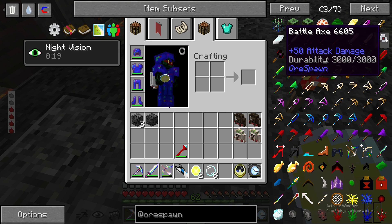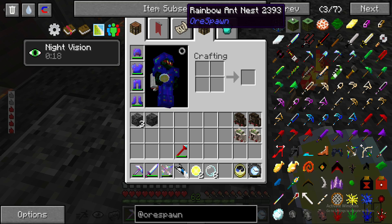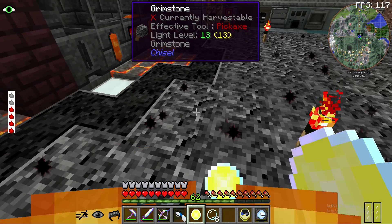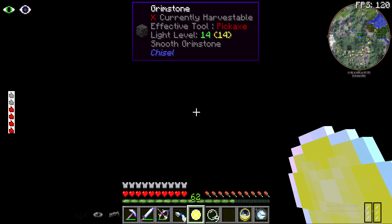I found out that this is from the Red Ant dimension, and that is what we're gonna do in the next episode. We're gonna go to the Red Ant dimension and try to get some better weapons, depending on how hard it is.